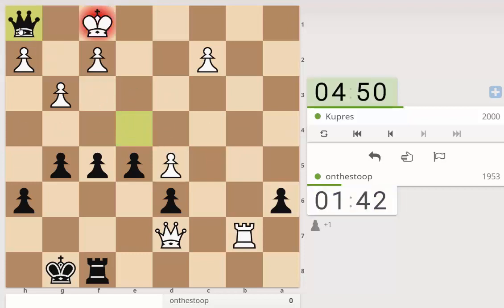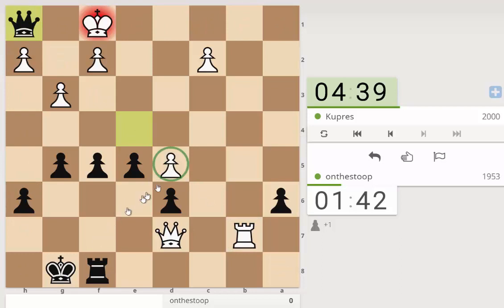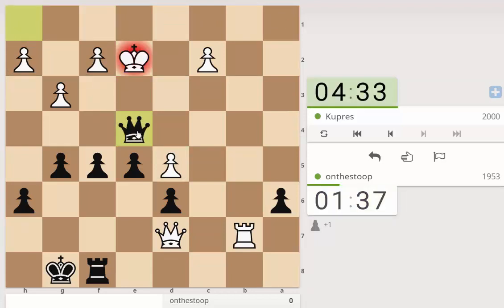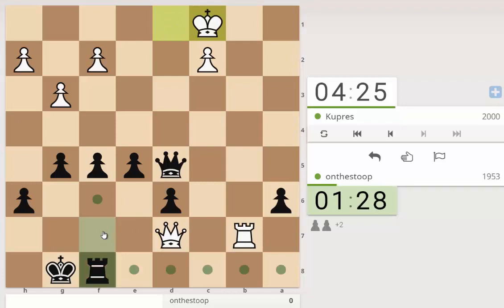We definitely have a perpetual because we can continue there. The question is do we have more — with check here you'd have to come here but then I don't have any more checks. We'll go for this. I think we want to take this with check, and if we can take this d pawn with check at any point we can bring the queen back to f7 to prevent against the mate. That's the check again. If you come out we're going to take d7 with check, and if you go back there's the defense.